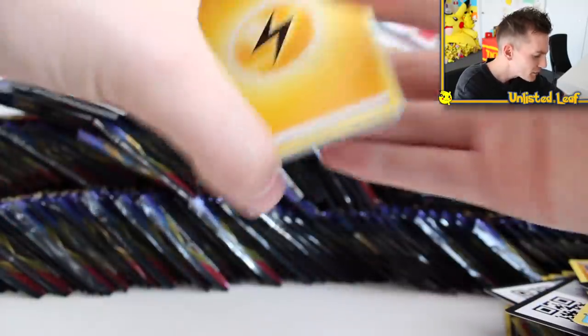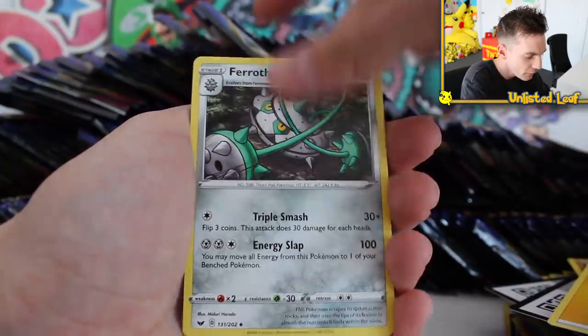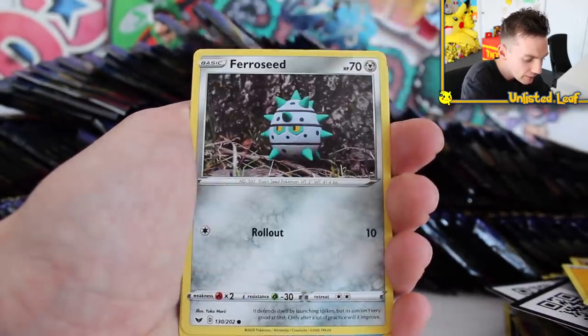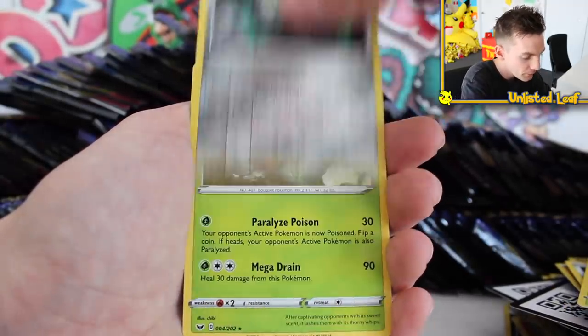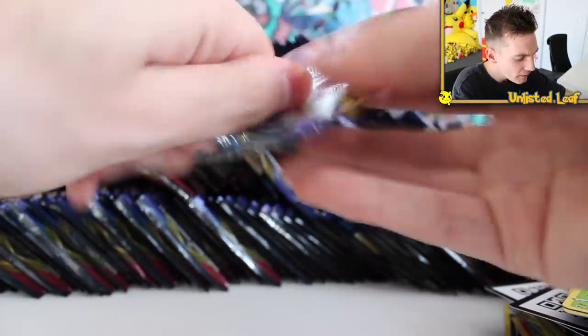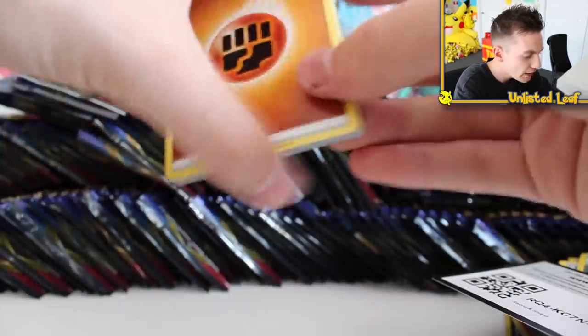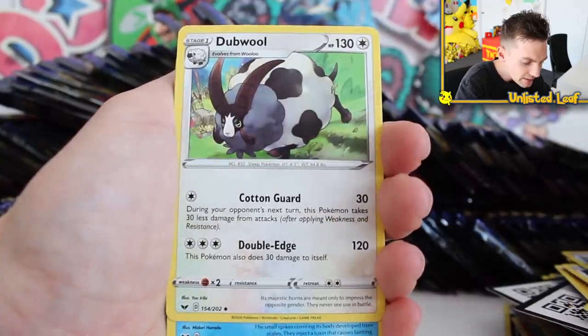They all just fell over — like, too much effort having this many good cards inside. Ferrothorn, Raboot, Chinchou, Diglett. Everyone has to leave a comment: what's your best pull out of Sword and Shield so far? I honestly don't think I've seen more tweets on a release day than I have today — everyone's been tweeting me, they've gone to the shops, bought booster boxes, blisters. Some people got really good luck.